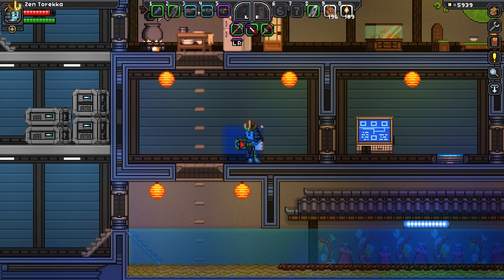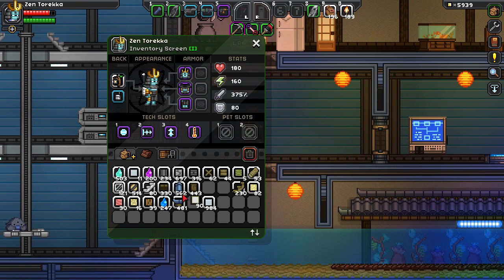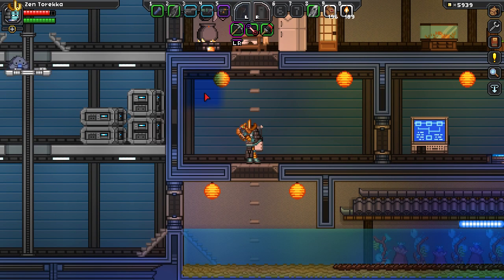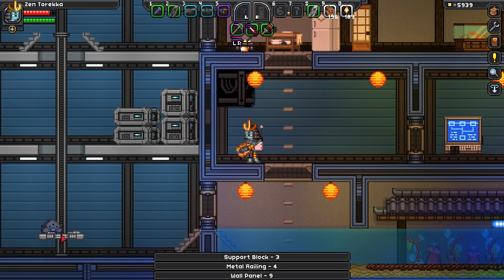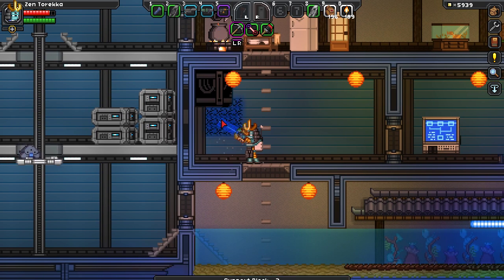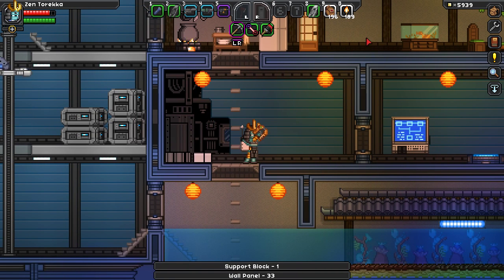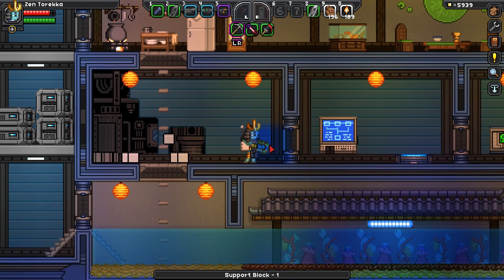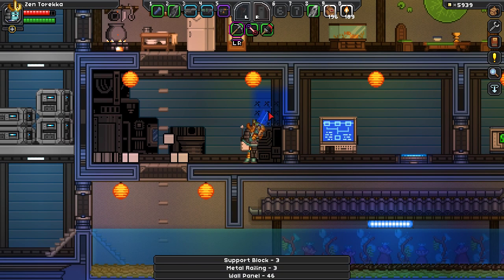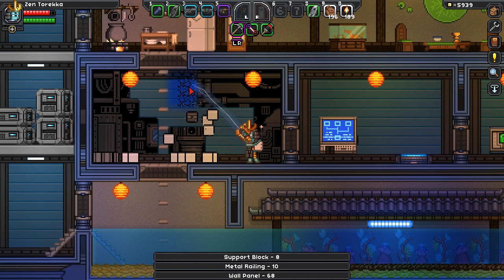We've got Ziggy's house right over here. I put the ornate wall paneling here on the back. I am actually out of ornate wall paneling, believe it or not, and I'm not exactly sure what to do with this room. I have an idea, but it's going to take a lot more wall paneling. I only have 90 wall paneling left. Ziggy's on the elevator — elevator go up, elevator go down.